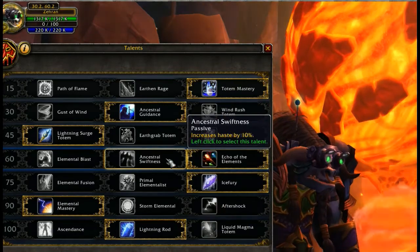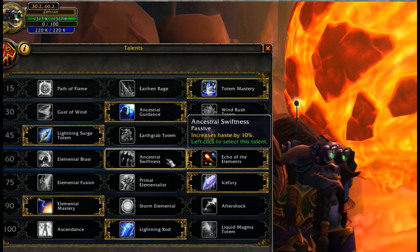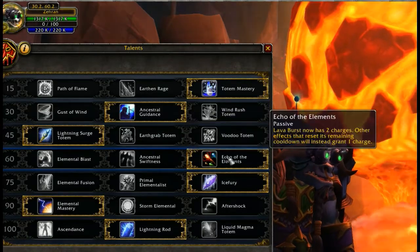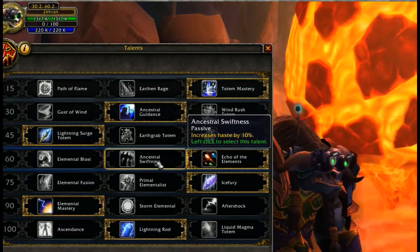I also am not going to downplay how awesome Ancestral Swiftness is — 10% more haste is never really a bad thing. This really just comes down to how you want to play your shaman. If Lava Burst is super important to you, go Echo; otherwise, go Ancestral Swiftness.